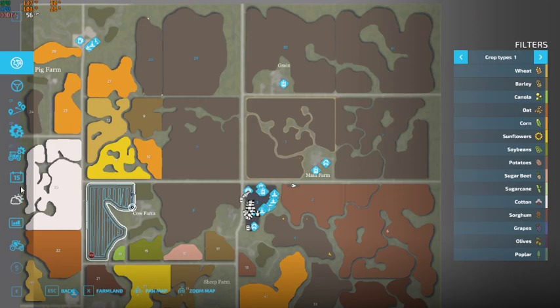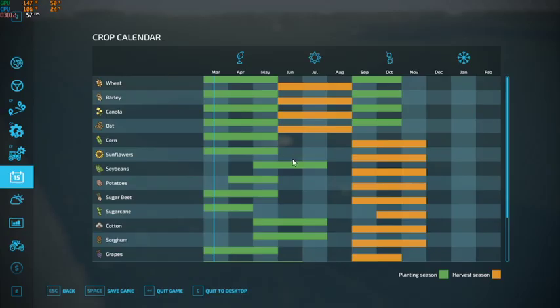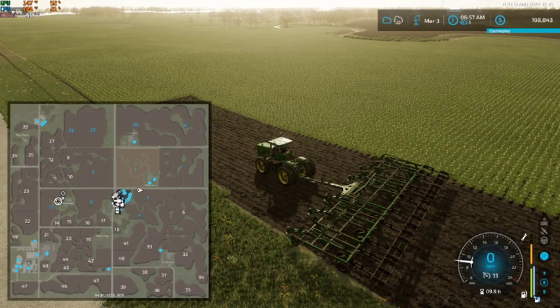Sunflowers are going into fields 8 and 13, and sorghum is going into fields 1 and 7. Now if we hop over here to our calendar, we are able to put in wheat, corn, and sunflowers right now, so we're going to go ahead and get rolling on some of that.